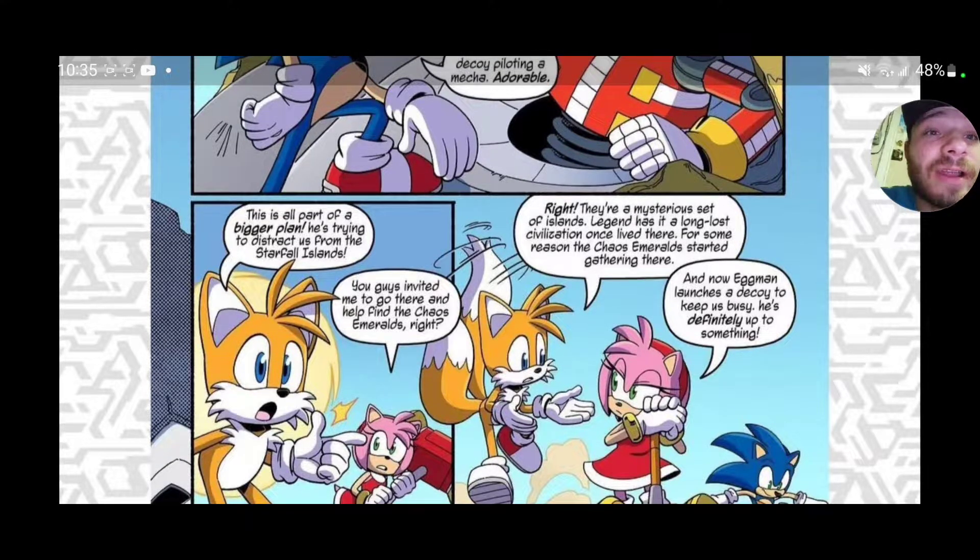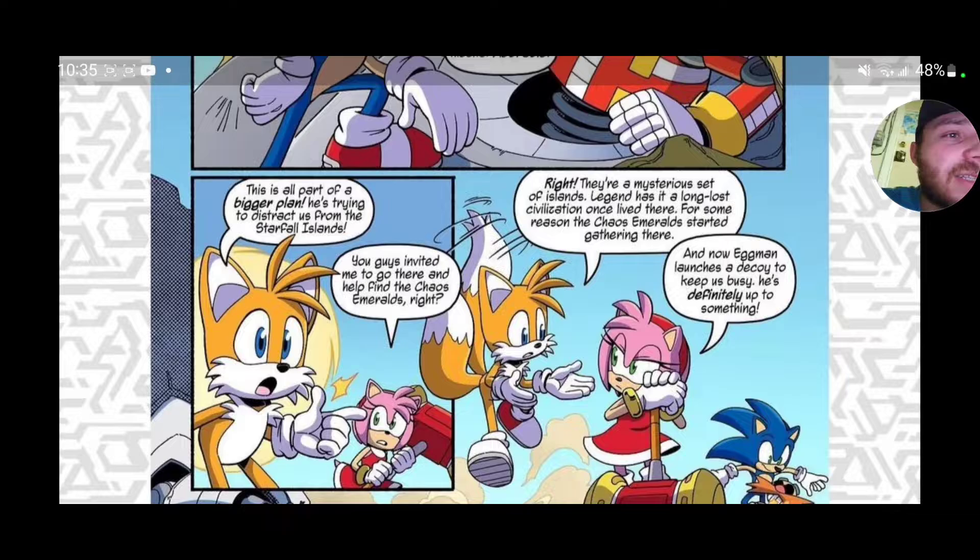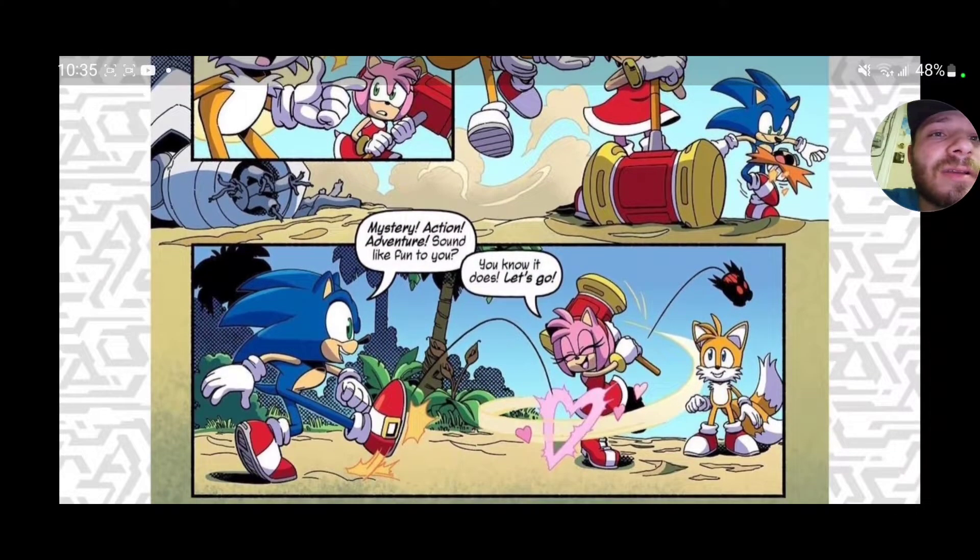'You guys invited me to go there and help find the Chaos Emeralds, right?' 'They're a mysterious set of islands — legend has it that a long-lost civilization once lived there. For some reason, the Chaos Emeralds started gathering there.' That's kind of weird why they're gathering there. And now Eggman launches a decoy to keep us busy — he's definitely up to something. Mystery and action-adventure — sound like fun? You know it does, let's go.